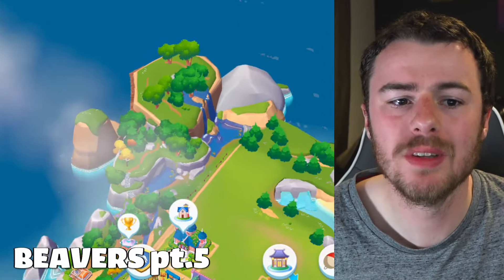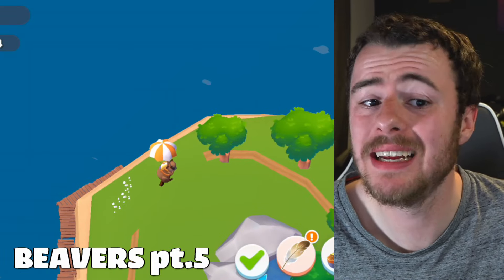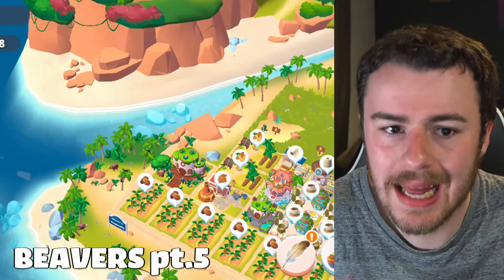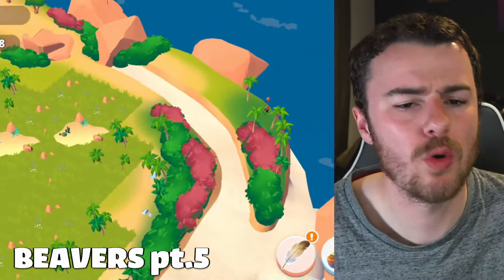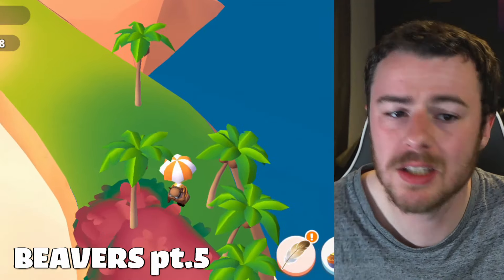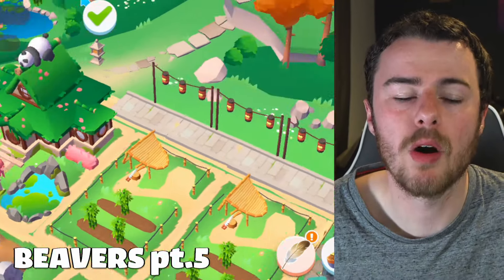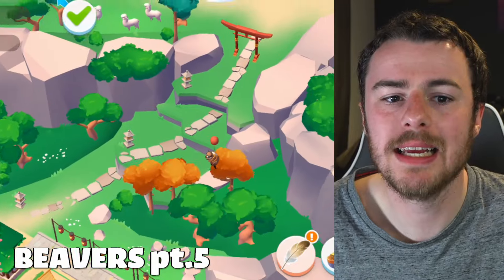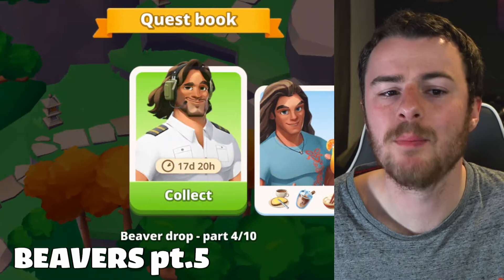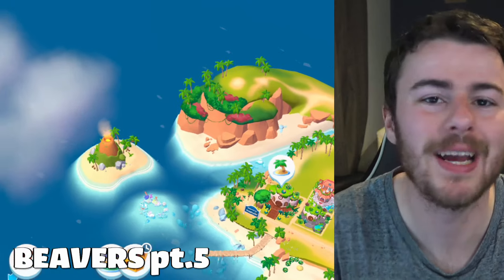Part four has one beaver on each of the three main islands. The first is on Haven up at the top left. On Tropicalis it's over to the right side above red foliage among the palm trees. The third is on Jade Island among the orange trees, earning us another eco license.